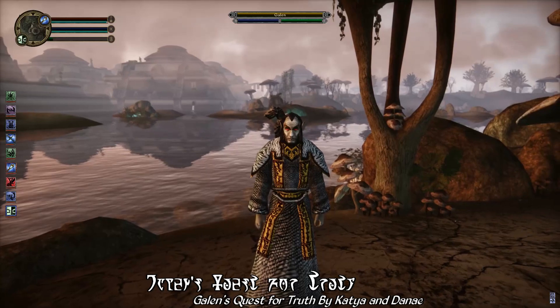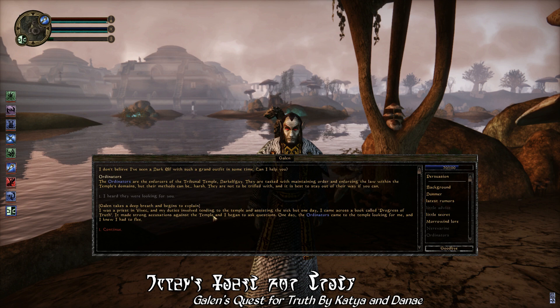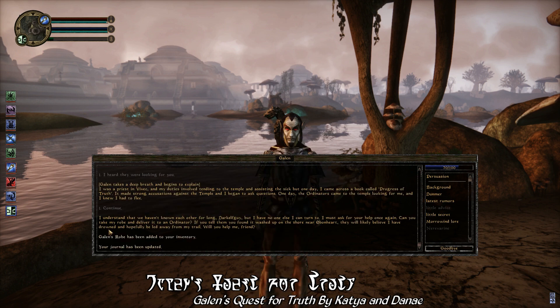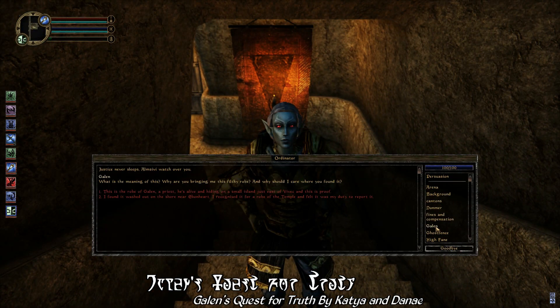Designed to intertwine with Morrowind's main quest, you can help Galen's quest for the truth — to discover what the Tribunal Temple is really hiding, the origins of the so-called divine disease, the Blight, and help him learn more about the dissident priests.